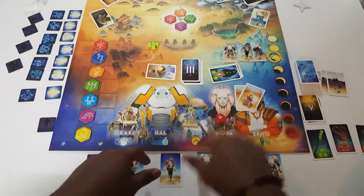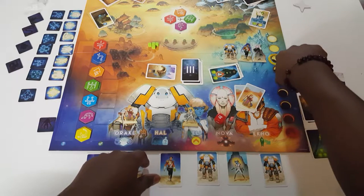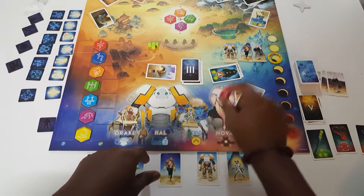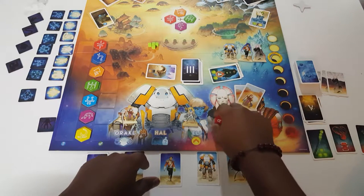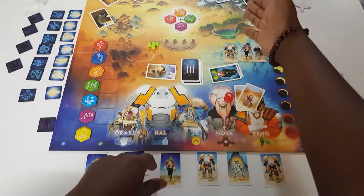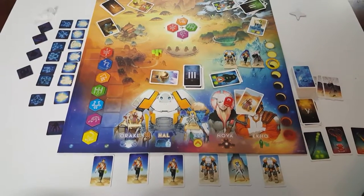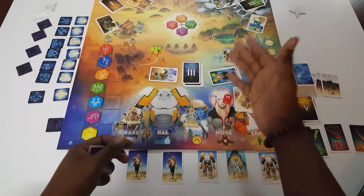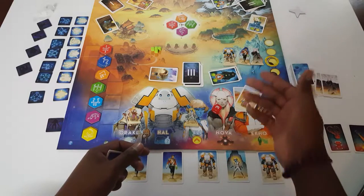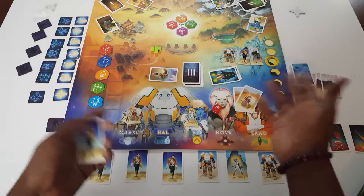You have Eli — Eli can move the sundial up on the eclipse track. If it goes down to the bottom, you lose the game — it's an automatic failure. So she moves it up one. You have Nova — Nova is part of combat. She can use her power to take out a monster one through four. She has to roll the die and pick a monster. She can automatically defeat them and gain the benefit, or if she doesn't hit the required number, she doesn't receive the penalty.